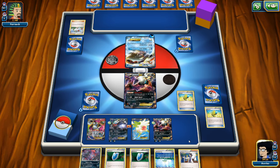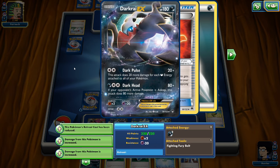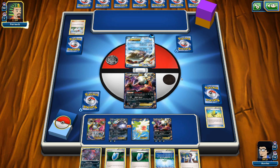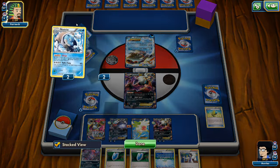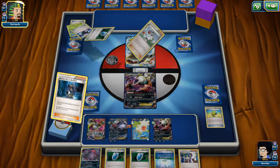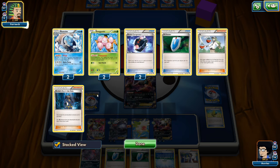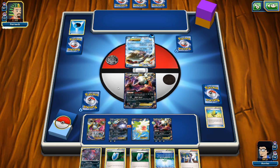We end our turn. Next turn we can AZ up the Darkrai in the active spot and hit for 130 damage with Dark Pulse on the Kyogre. I don't think our opponent can 1-hit KO us with any Pokemon, so it will be 2-hit KO versus 2-hit KO. My opponent Battle Compresses — and it's Blastoise Kyogre! My opponent is also running Keldeo EX. He's using Archive Ace in Hall, getting back 2 Exeggcutes, and starting to power up his Keldeo EX.